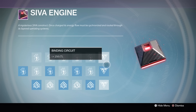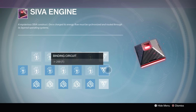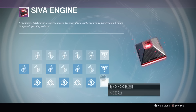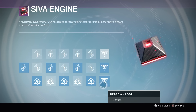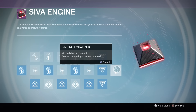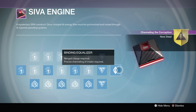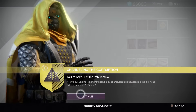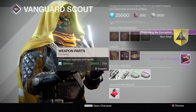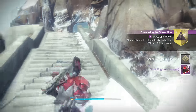Once you and your other fireteam members of the other classes have all completed their SIVA engines, you can activate the other two nodes at the very back right-hand side of the SIVA engine puzzle. Once you've activated all three with your teammates, you'll be able to go on to the next step. Turn the quest into Shiro-4 and he will give you a new charged SIVA engine.